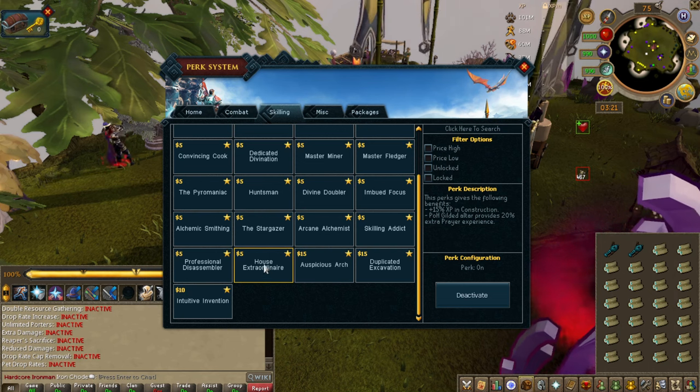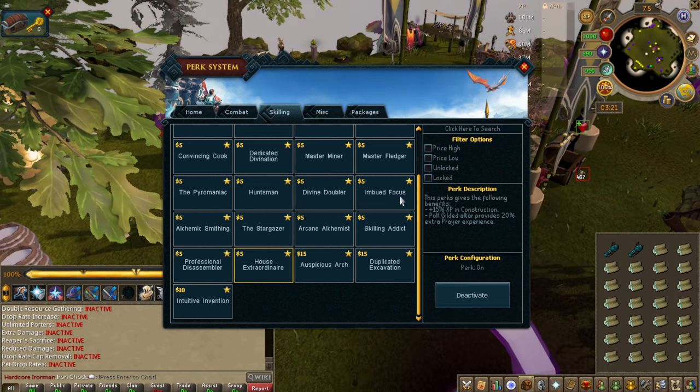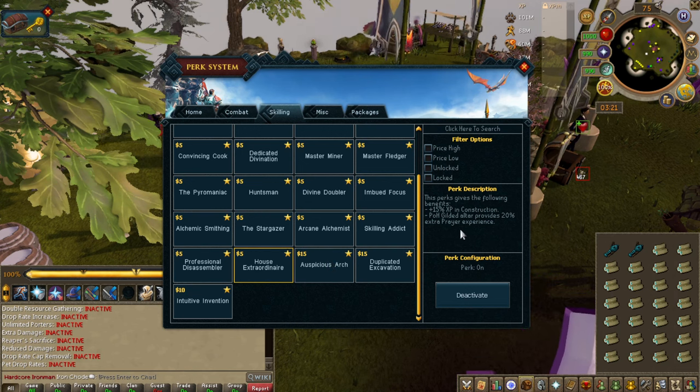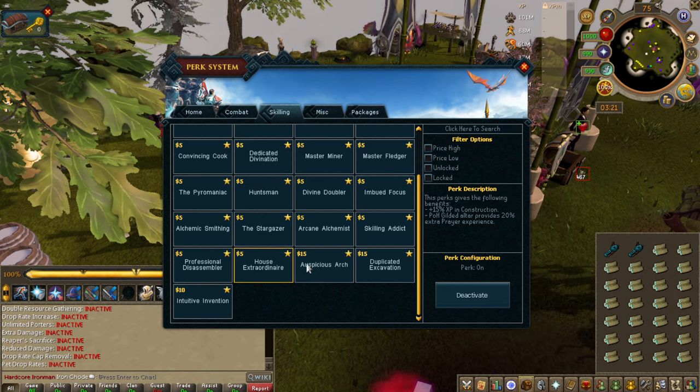House Extraordinaire — construction is construction. You can just do flat packs, you don't have to do this kind of stuff. The Guild of the Altar provides 20% extra prayer experience, but it's not really relevant because you can just use the chaos altar.